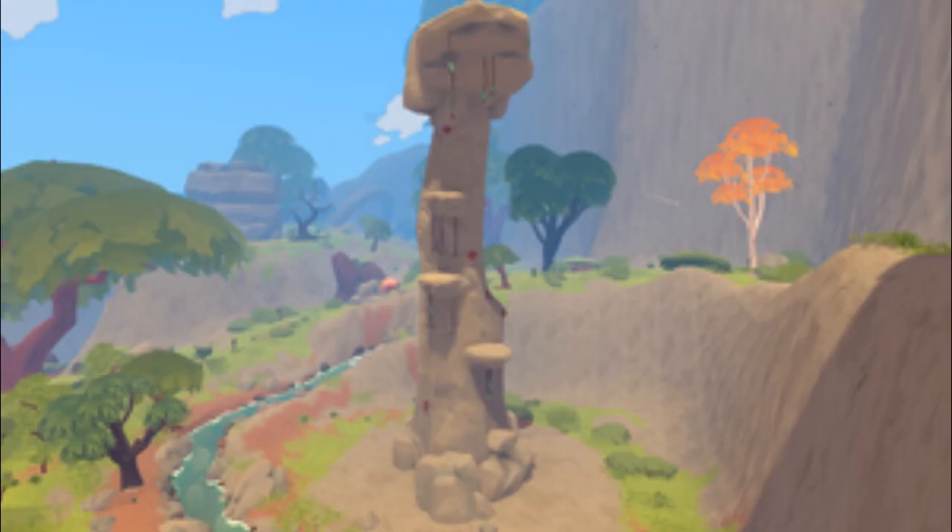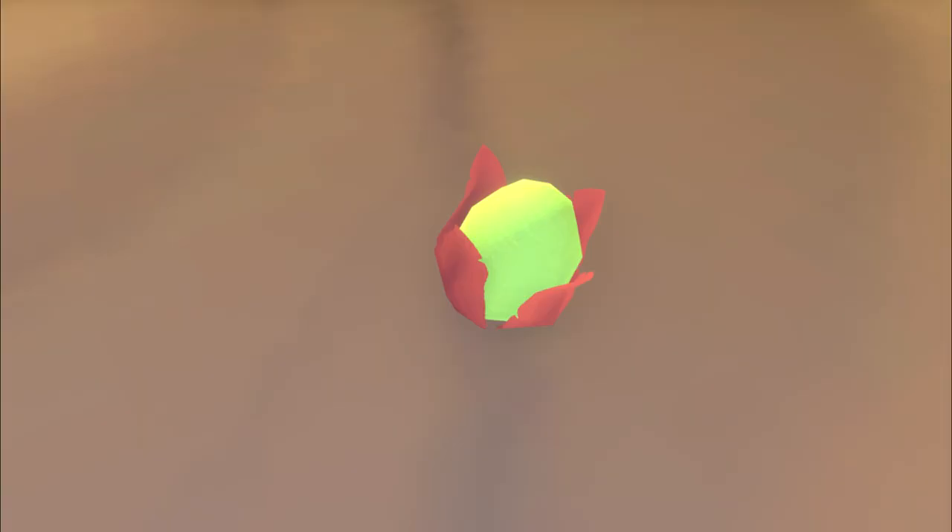The final thing we will be going over in the forest is the life vine spire. Sadly, I could not find the life vine spire on my server, as it is a hard thing to find. The life vine spire spawns life pods, which will be hanging off of the vines that wrap around the rock spire. These can be collected by the player. Using these, you can throw them at a player's feet to heal them for around 4 hearts.